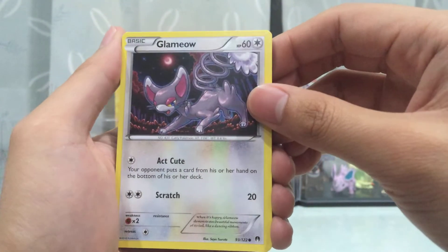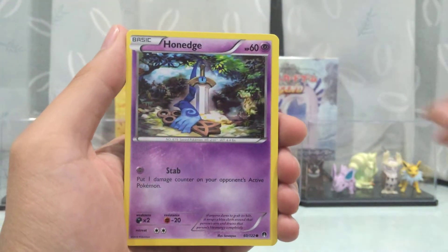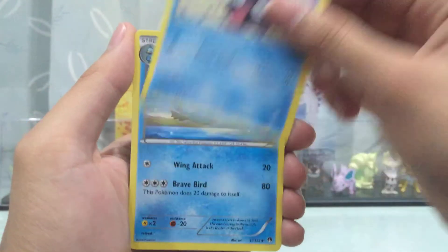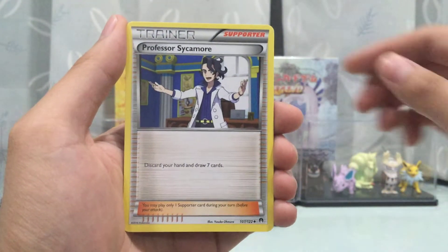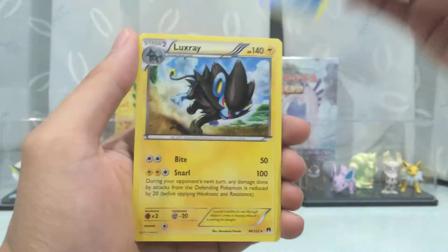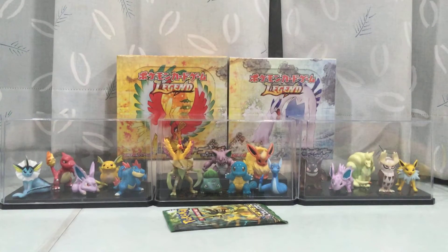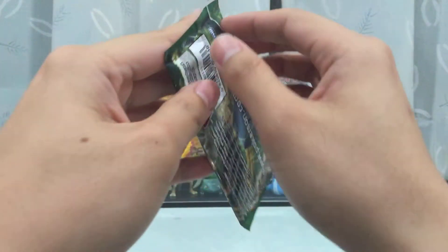From Breakpoint we got Glameow, Wailord, Ducklett, Trubbish, Shellder, Swanna, Misty's Determination, Professor Sycamore, a reverse holo Cloyster as the uncommon, and a Luxray as the rare — still nothing special. Let's just hope this Phase Collide pack can change everything, I really hope so.